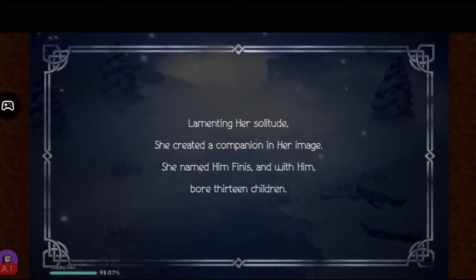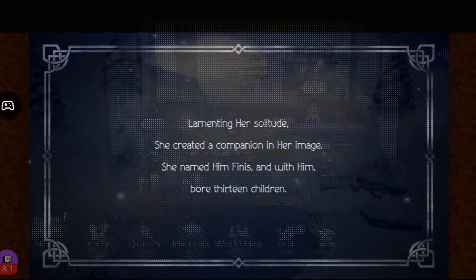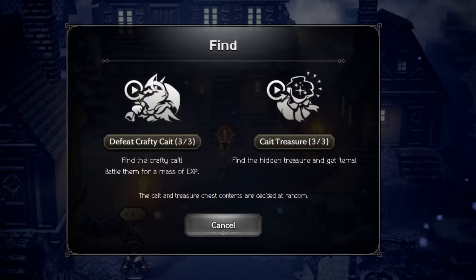Another tip I want to share is a way to power level. Since the game provides this for you, it's not cheating. At the bottom of your screen there's a Find button, and you're essentially given two choices: help find Kate Sith and battle him for exp, or find Kate's treasure for goodies.